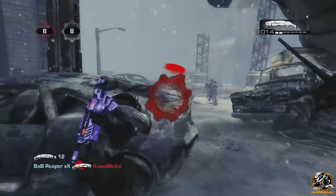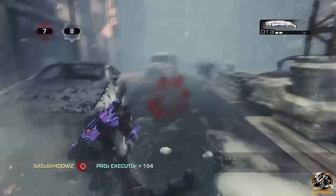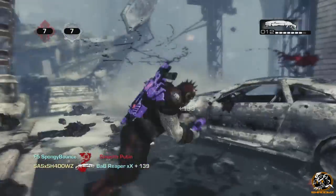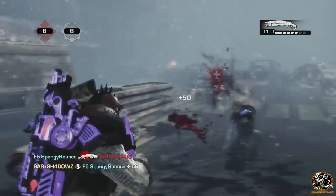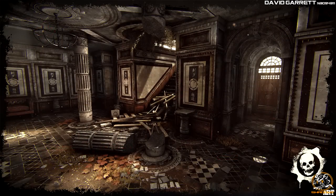So we actually have some Gears of War 4 environment concept art created in Unreal Engine 4, with comparable copies from Unreal Engine 3, just so we can see the differences, the changes, and how much better everything actually looks. Now, these have actually been created by a fan from the community, known as David Garrett, and not released officially by Black Tusk Studios, just to let you guys know.